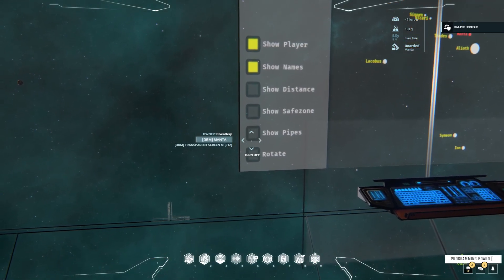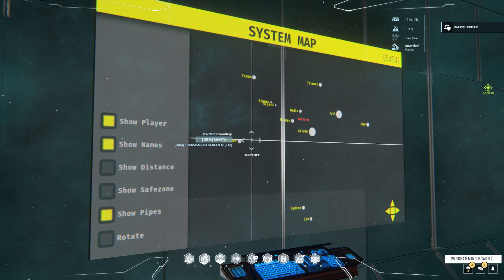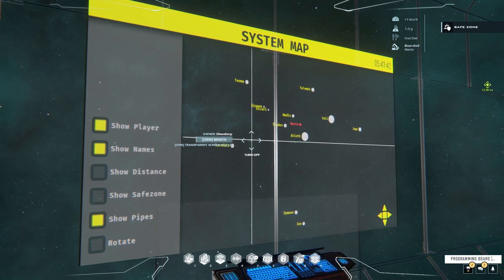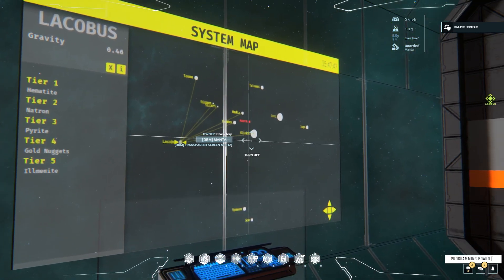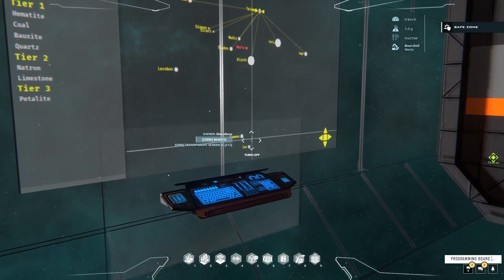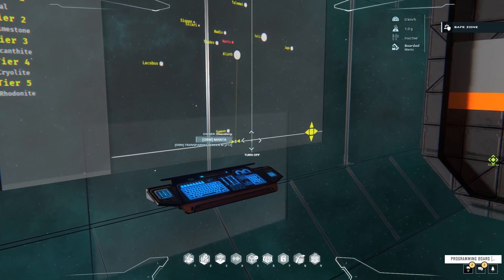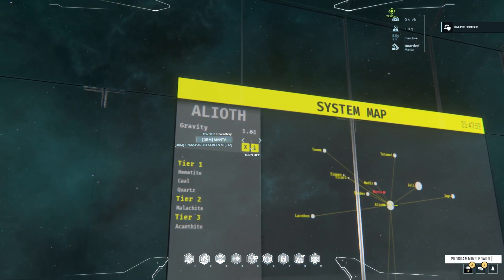Hide the safe zone. We can show pipes, and what the pipes are in this case are the warpable locations from the selected planet. So if I click Lackabus, there's all the warpable places you can warp to from Lackabus. Same with Feli, Telomai, Ion, and of course Alioth.